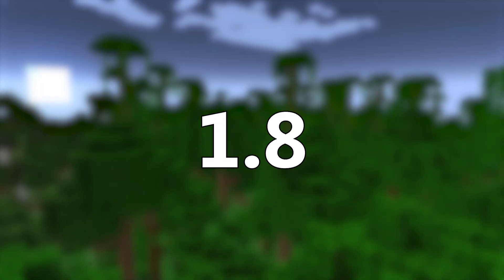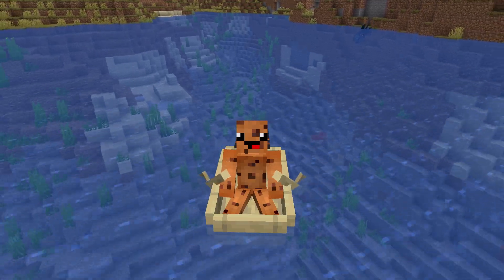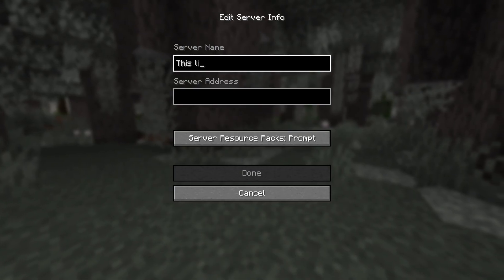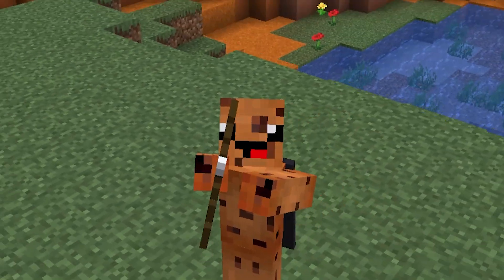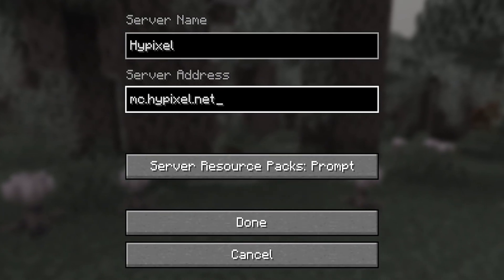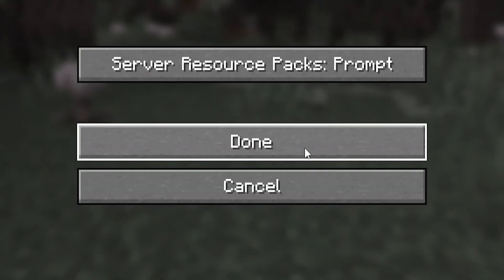Most players choose 1.8.9. Then once your game is open, tap on multiplayer. Press add server down towards the bottom right. Choose anything for the server name — it honestly doesn't matter what you put. Then in the server address section, type mc.hypixel.net, and when you are finished with that, tap the done button.